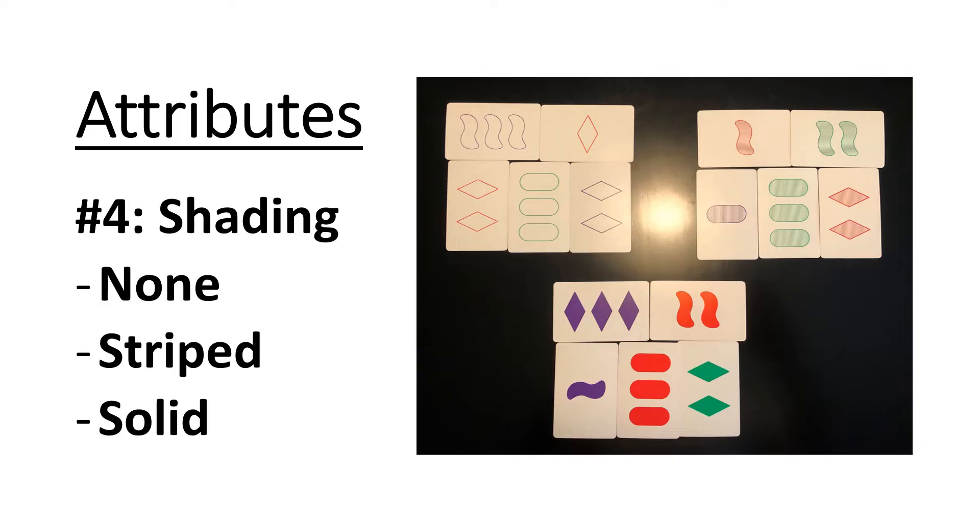The fourth attribute is shading. The first type of shading is none, or you could call it hollow — no shading. There's striped shading, and if you saw the card you could see that there are little lines going along in here. And the third one is solid shading or full shading.